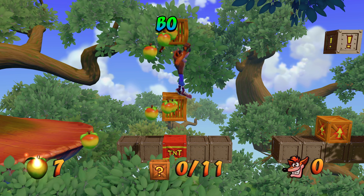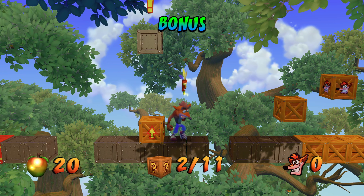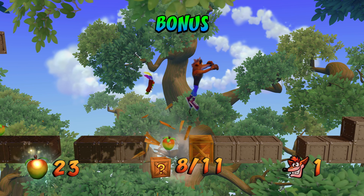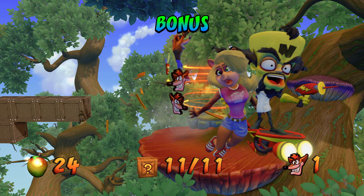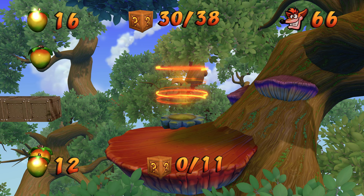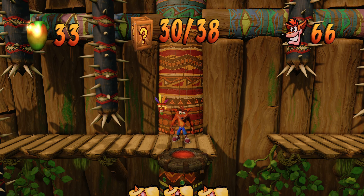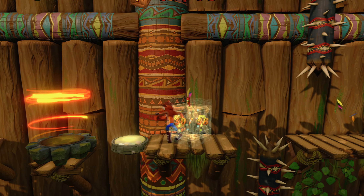With the bonus level there are 11 boxes in here. Keep in mind that if you die or miss a box it's okay — just go ahead and fall off and you can come back and repeat the bonus level. This one's pretty easy. Keep in mind that the TNT box is one of the 11, so you need to blow that up. If you fail for any reason, don't exit via the portal — just kill yourself. You can repeatedly re-enter this portal to finish it.